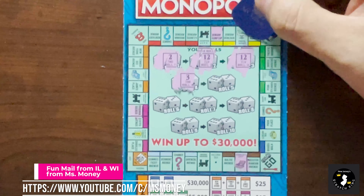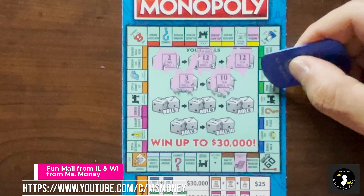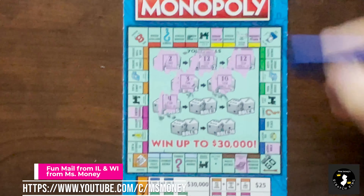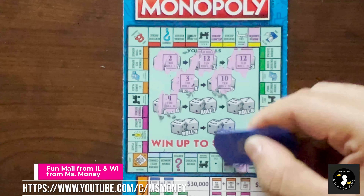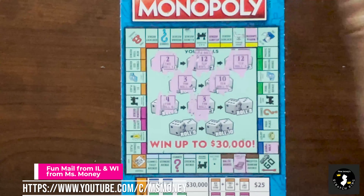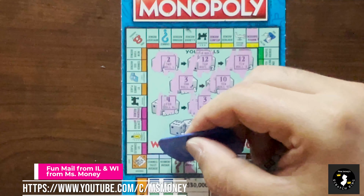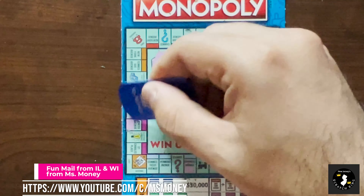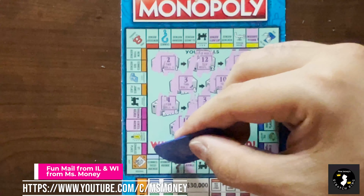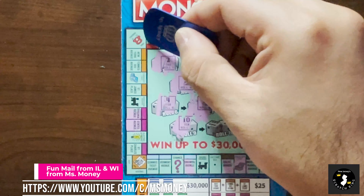Roll 5 is a 10. 1 through 10 - one off from go. That would have been nice. Roll 6 is a 4. 1, 2, 3, 4. Next one is a 3. 1, 2, 3. And then a 7. 1 through 7. And then 10. 1 through 10.